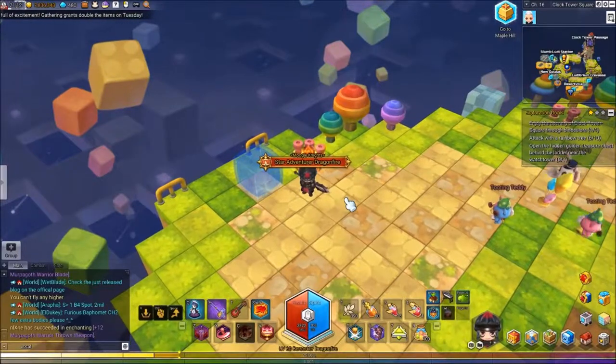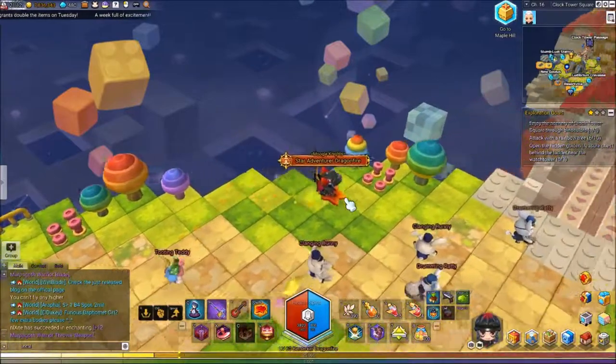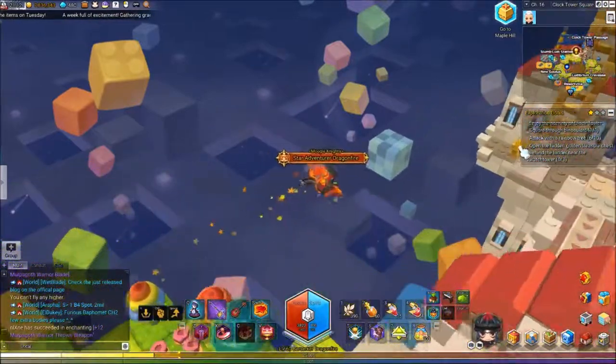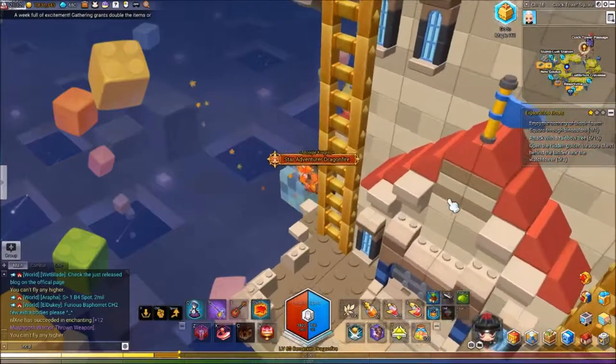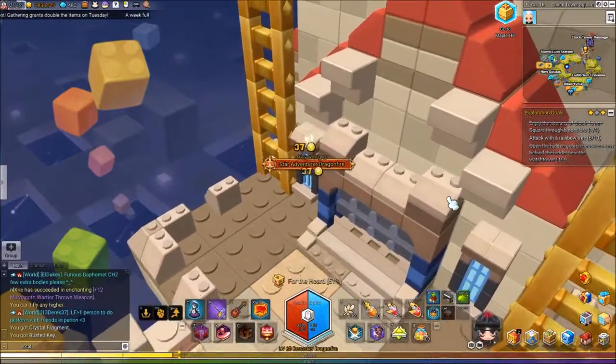Hey everyone, welcome to my exploration guide for Clock Tower Square. Coming from Ludy Straten, you'll see right there the golden chest. You just want to go interact with it, open it up, and you'll get the first mission done.